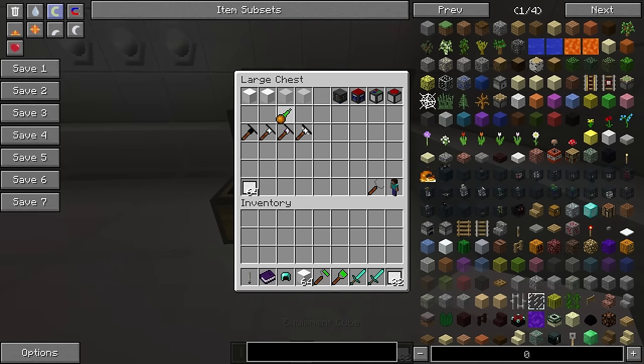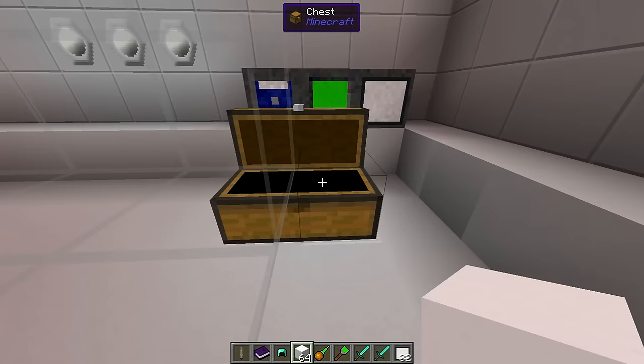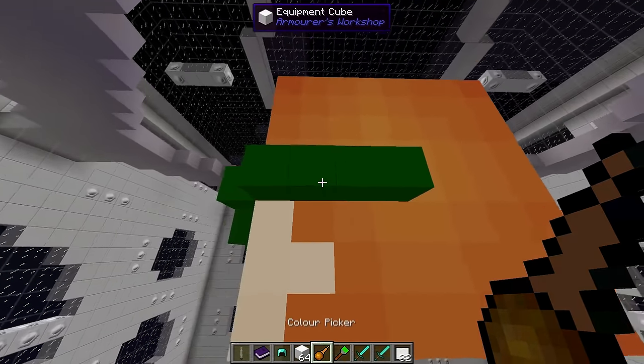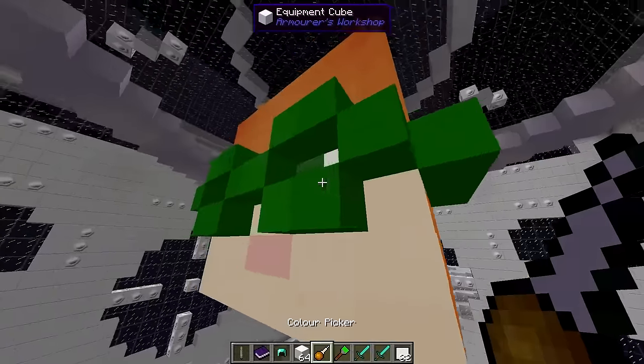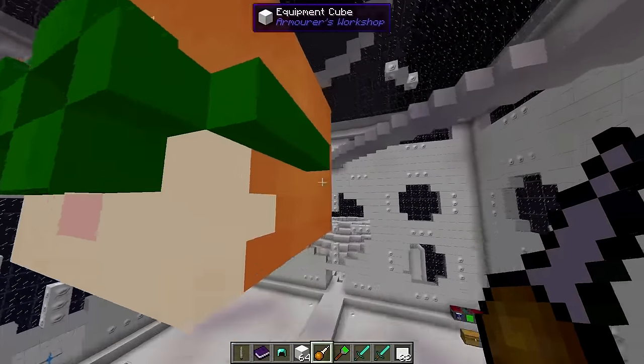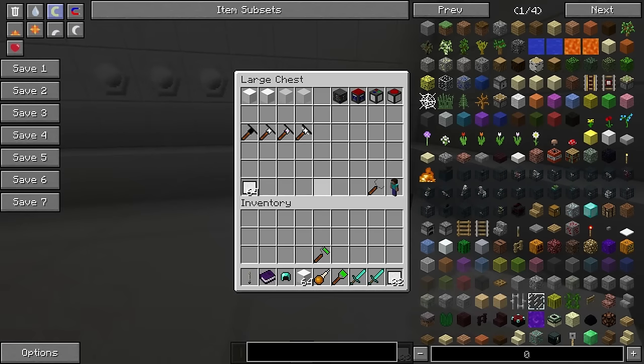We also have a color picker, and this is the crafting recipe for that. A color picker is pretty self-explanatory — you just right click a block and it takes that color, and then you can apply that in the color mixer to a paintbrush and stuff. Really nice and handy. We also have some other tools here as well.